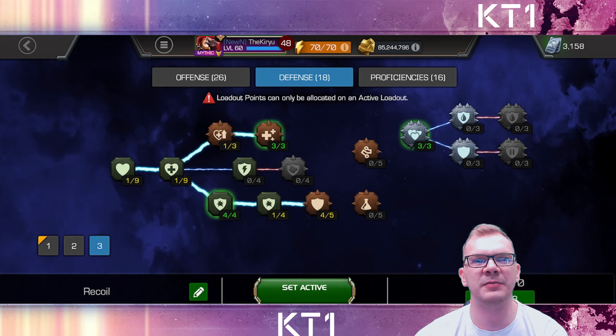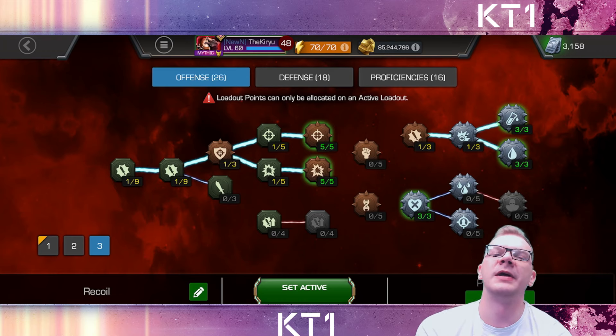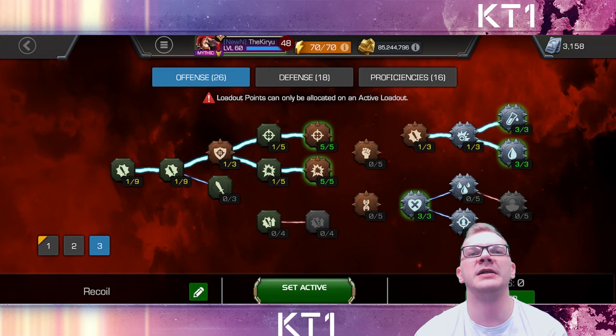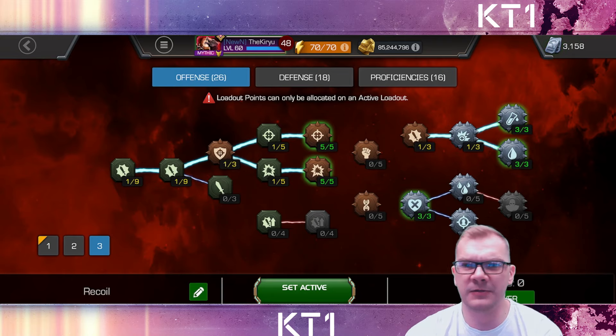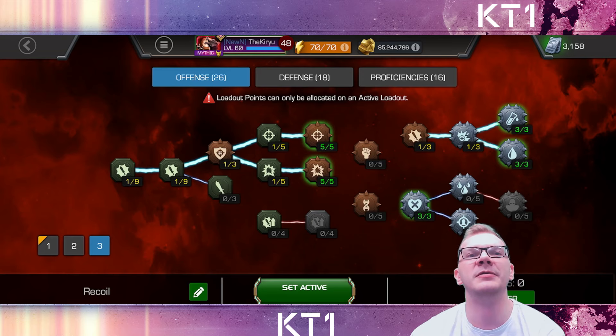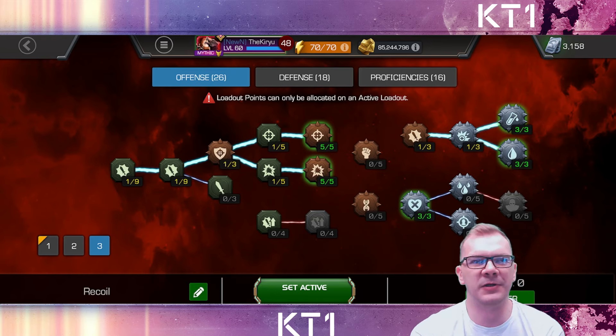Everything else is pretty much the same as my standard defense setup. Offensively, I still find it worth to max out Despair because I absolutely love that mastery and find it absolutely invaluable. And obviously we have maxed out Precision, Cruelty, one point in Glass Cannon, one point in Recall, and maxed out Double Edge and Liquid Courage.